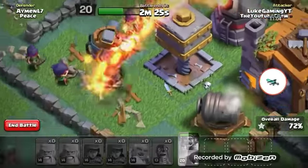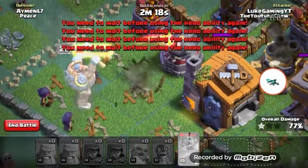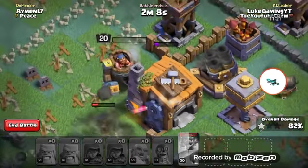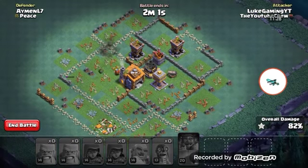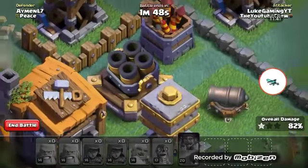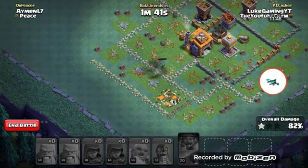We have the builder machine attacking. He's almost dead - he's dead. The builder hall is at low damage. I don't think this bomber is going to take down the builder hall because the cannon and the two archer towers are in the way. Okay, it ended - we only got a one star.